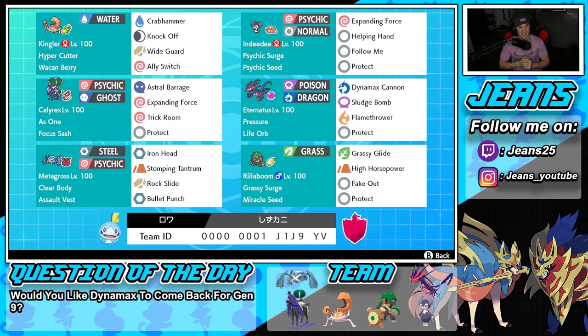Middle left is Shadow Rider Calyrex — this Pokemon is just super super strong in this format and great in all different situations. We've got the As One ability and the Focus Sash as its item. The moveset includes Astral Barrage, Expanding Force for heavy hitting, Trick Room to counter speed control or take it from teams outspeeding us, and Protect for the fourth move.